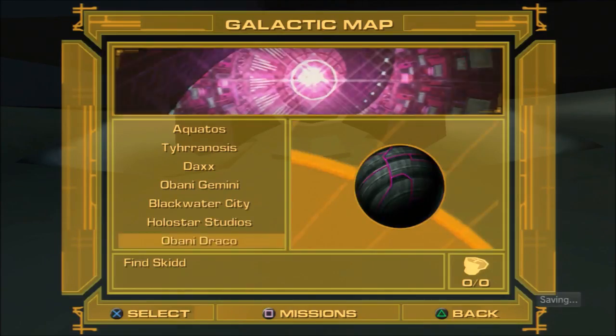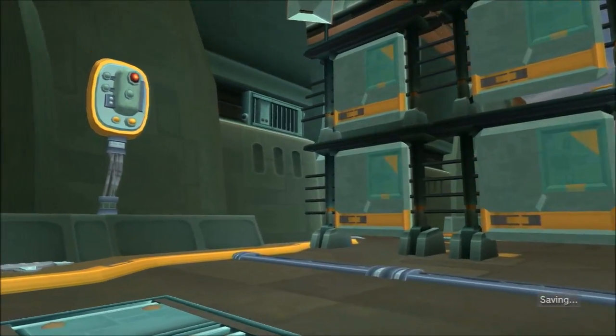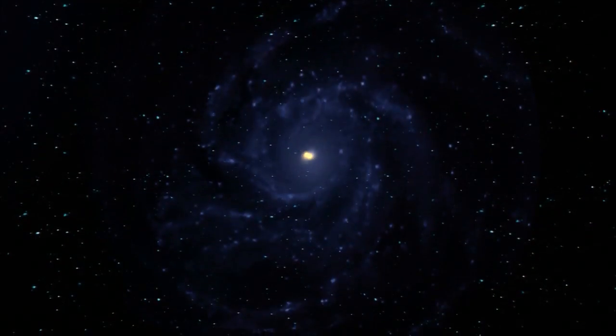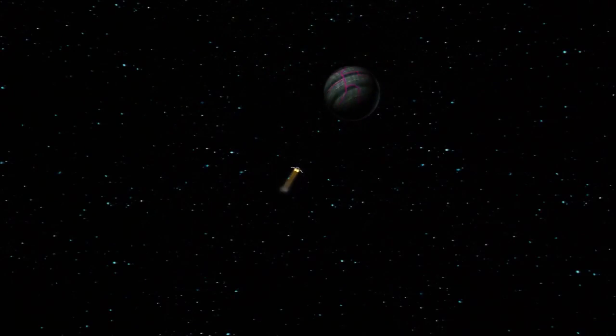It looks like we're going to the Obani Moon first — Obani Draco. Find Skid. So let's go to the third moon. I kind of figure this came after Holostar Studios. There's no skill point here at all, other than getting to the belt, because the Obani Moons count as one planet. This game has a lot of planets that are literally used for maybe 10 minutes and then you never come back.